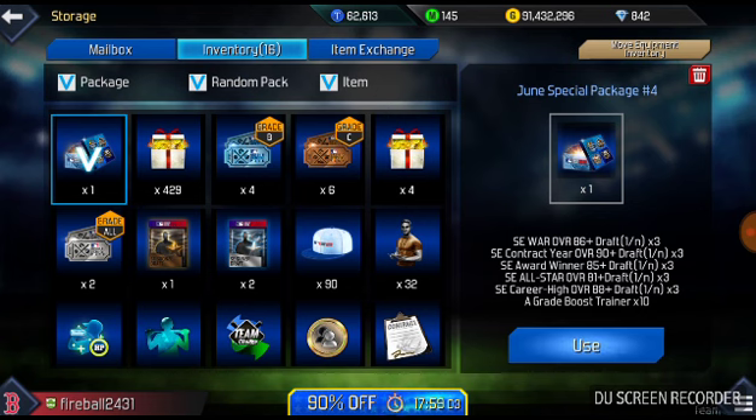You get three of each that's included in this package. So you get three all-star 80 plus overalls, three 85 plus overall award winner drafts, three 86 plus overall award drafts, three 88 plus career high overall drafts, three contract year 90 plus overalls, and 10 A-grade boost trainers, which will definitely help boost your players. This is definitely worth the value.